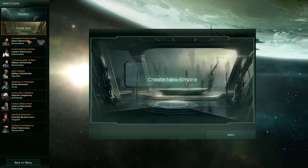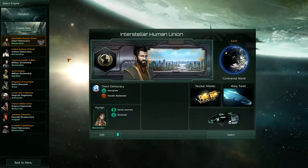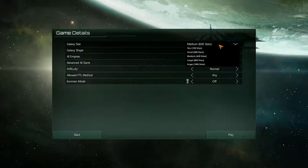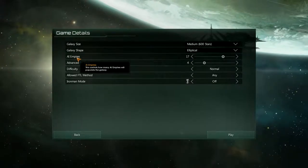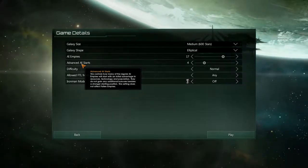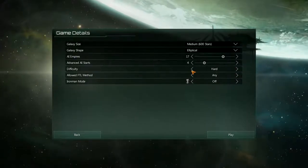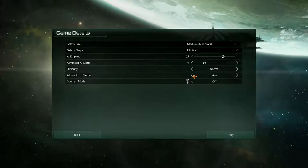So that is the custom empire system — there is a lot of depth there, and it took me about 15 minutes just to set up mine clicking mostly default stuff. Then you choose the galaxy size and galaxy shape, the number of AI emperors you play against, and Advanced AI Starts, which is how much ahead of you the AI is technology-wise. For difficulty there's no Easy — there's only Normal, Hard, and Insane.